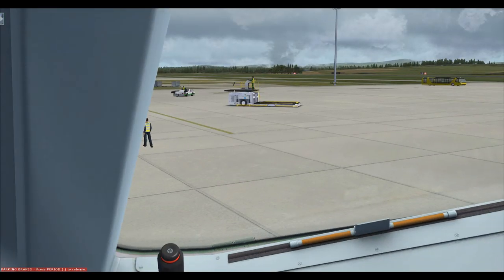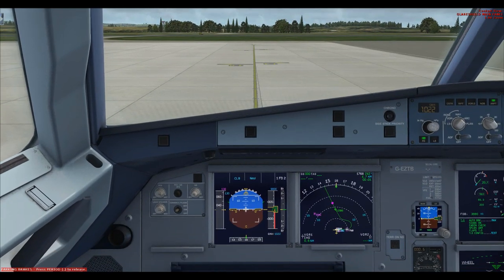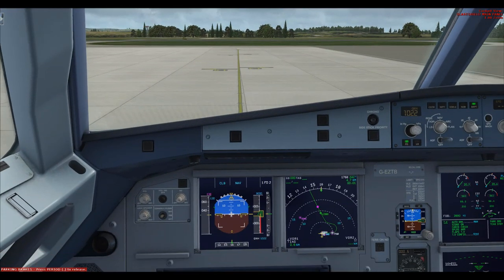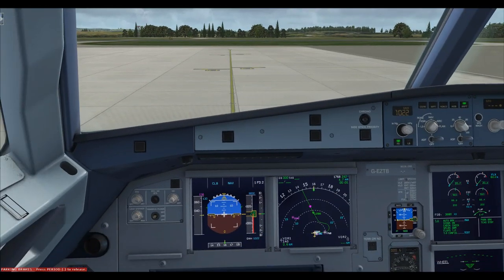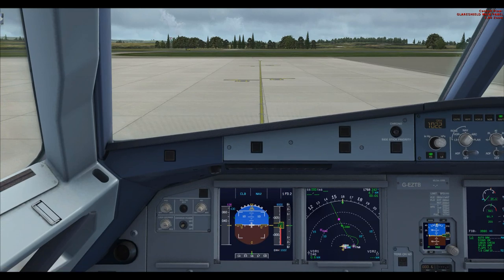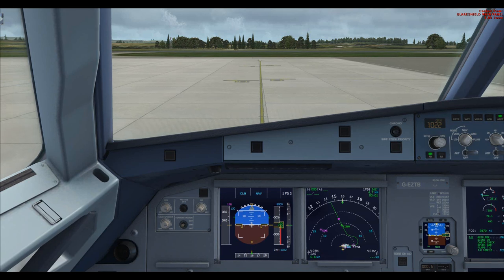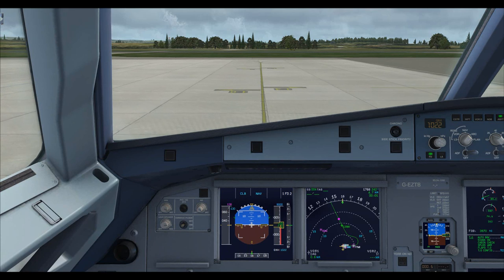Ready for taxi — the GSX ground crew has disappeared. The taxi checklist only initiates after 10 knots, and one item is the taxi light on, which is odd timing, so I'll turn it on manually now. All we need to do is taxi to runway 25 — straight ahead, then left, all the way to the end. A bit of power to get it moving; it doesn't take much but once it gets rolling it's pretty slippery.